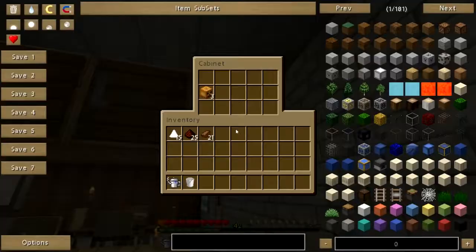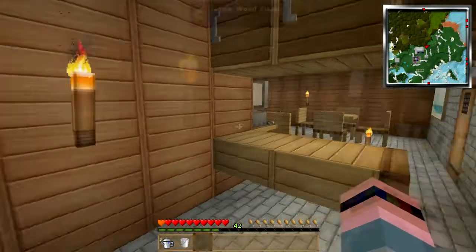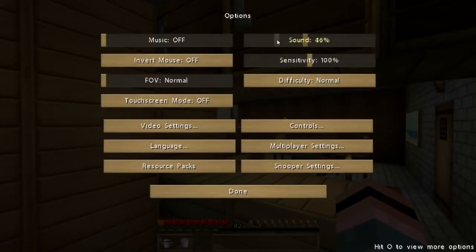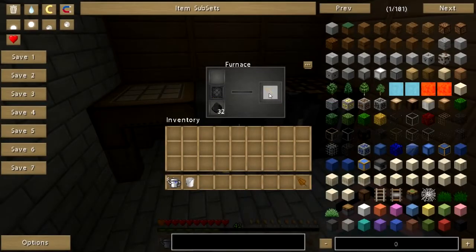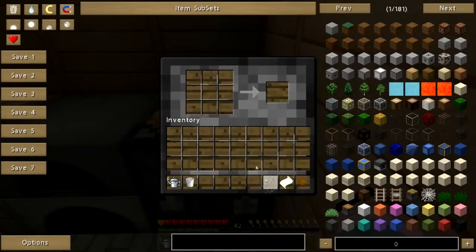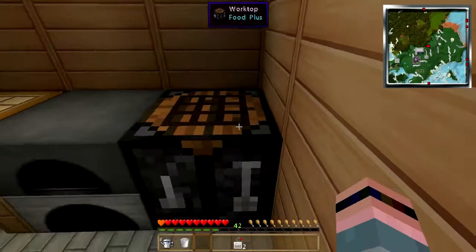I'm going to just put this coffee away. So we've got our dried tea leaf. Now we need to make a tea bag. So you go to your worktop, take a string, a piece of paper, and your tea leaf. I think I got it backwards — there we go. Now you can use your tea leaf as it is.